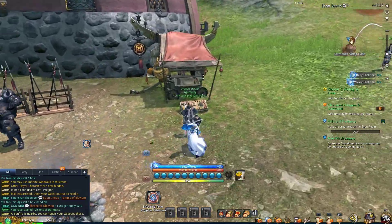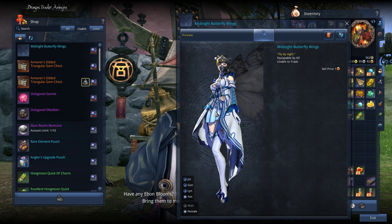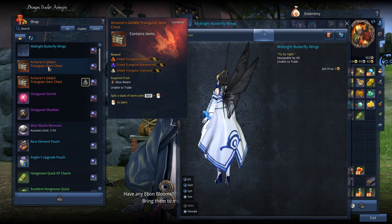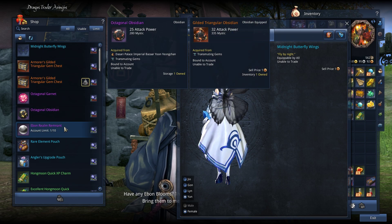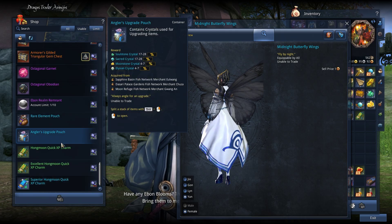The Dragon Trader NPC will have the event exchange rewards. There's the Midnight Butterfly Wings, Armourer's Gilded Triangular Gem Chest, Octagonal Garnet and Obsidian. The Ebon Realm Remnants are needed to exchange for Armoury Key Stage 3, and then Pouches and Experience Charms.